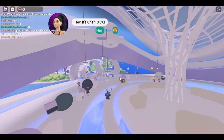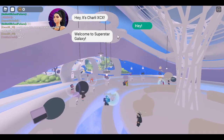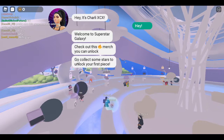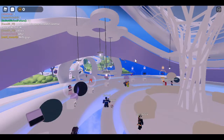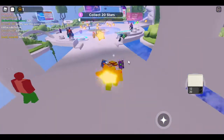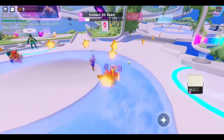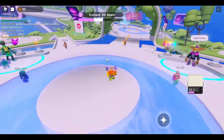So you're gonna see your phone right here — flip phone, Samsung. It says hey, you can check out this bite, go collect some stars to unlock your first piece. As you can see, we need to collect twenty stars, and this is actually very easy because there's a lot of stars and it's easy to collect them.